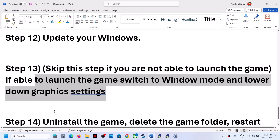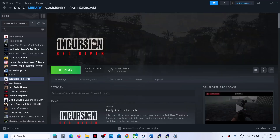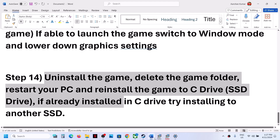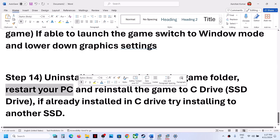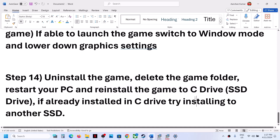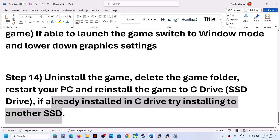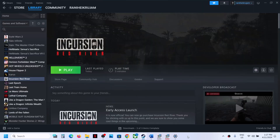The last step is to uninstall and reinstall the game. Right-click the game, select Manage, then click Uninstall. After uninstalling, go to the game installation folder and delete the game folder. Restart the computer, then reinstall the game to the C drive. If the game was already on the C drive, try installing it to another SSD instead. One of the steps shown in this video should help you get the game running on your Windows computer.